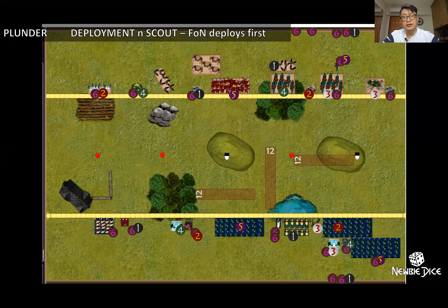Let's look at the deployment. We're playing Plunder — five loot tokens in the middle, and each of us chooses one to be worth two points. The ones worth two points are marked with a black and white flag: one in the middle and one on the right.